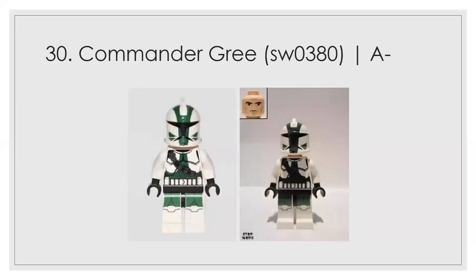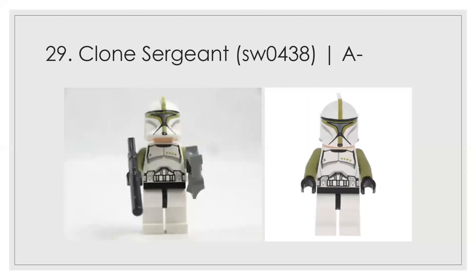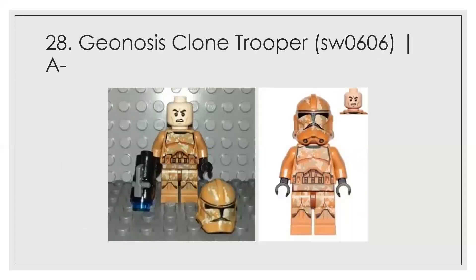At number 30, Commander Gree — the original one — gets an A minus. I think he's one of the better Phase 1 troops and does well. Number 29 is the clone sergeant; I like this color a lot, and that's what distinguishes him from the captain. Number 28 is the Geonosis clone trooper from Legends — way better than the airborne version, but I can't put it much higher because the coloration makes me think of leaves. It's funny-looking, but fun.